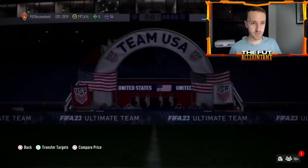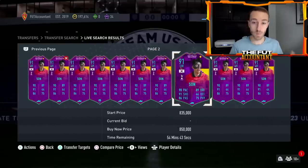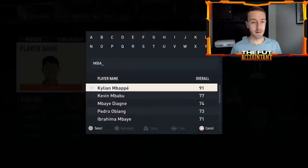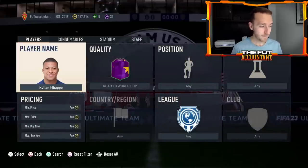I search up Hyun-min Son — I go one page, two pages, and that's it. Literally two full pages with two extra cards, at 850,000 coins — so we bought one of those before the content drop yesterday, which was a really good move. I think he's going to rebound back. Mbappe might be the rarest card in the game right now — only four listings on the entire market. I do think some people are confused and believe these are live cards, so just be very careful.